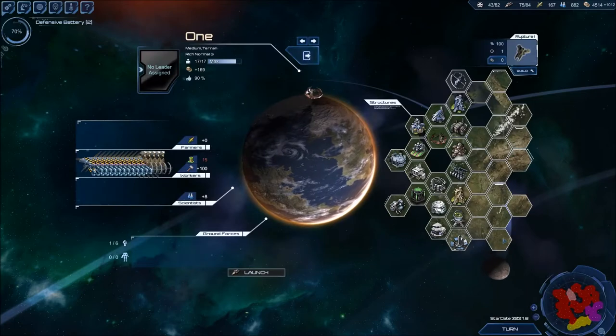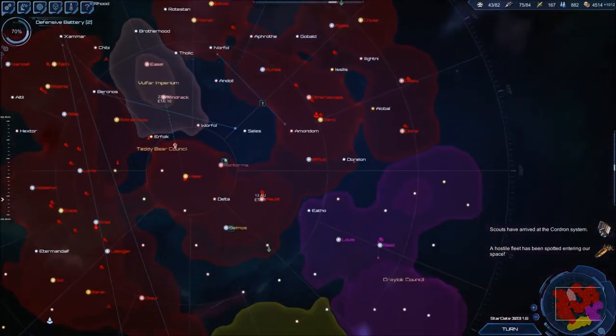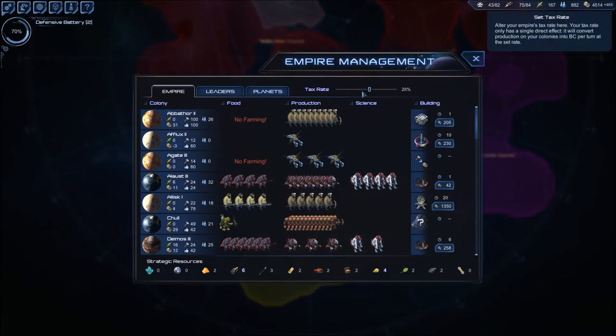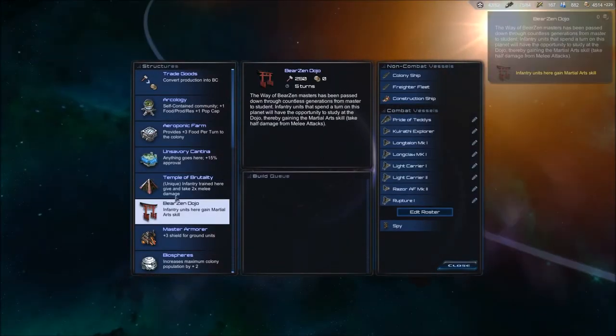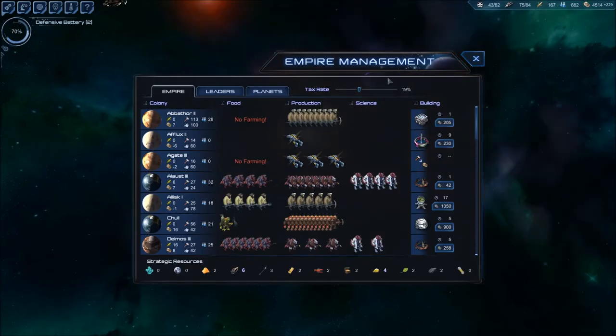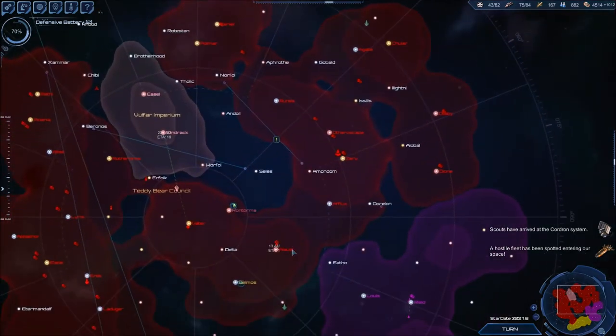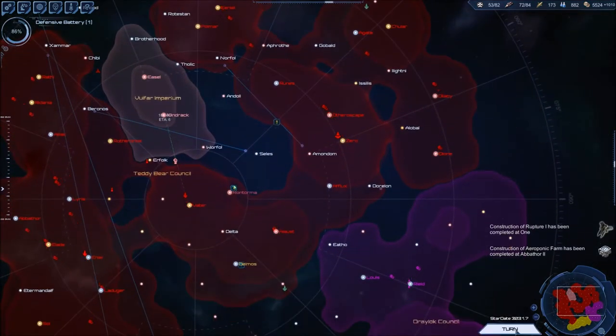It has to be — where else could it be? Maybe we got too much money now. I mean you can never have too much money, but we don't need this much just floating around. You know what, I'll just take all the money because otherwise I have to queue up more buildings and that just takes more time — I don't think you guys want to wait for that.